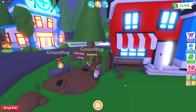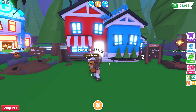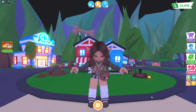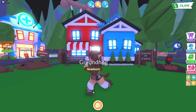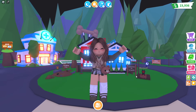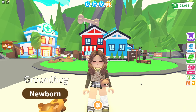That's a look at Adopt Me's update this week — three new furniture packs and the groundhog pet. A reminder that this pet leaves in six days time, so if you want one make sure to get it before it leaves, along with the werewolf which is also leaving in six days. A final reminder: if you want a free groundhog pet, enter the giveaway by leaving your Roblox username in the comments with your favorite part of this week's update. Thank you so much for watching, I hope you have a great rest of your day and I'll see you again very soon — bye!